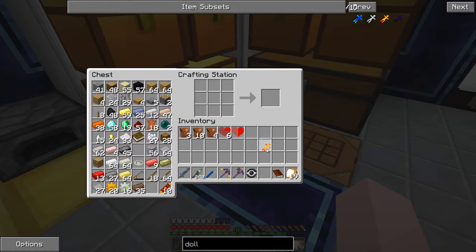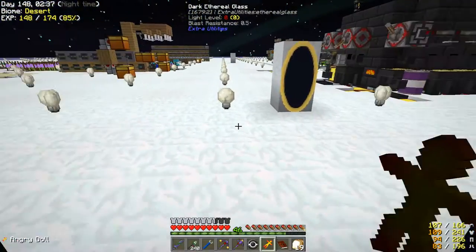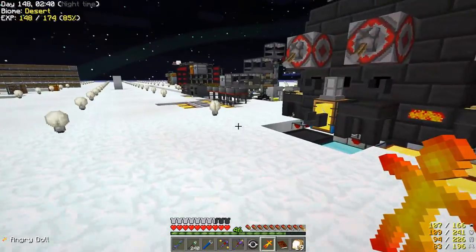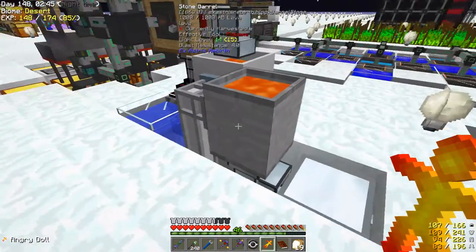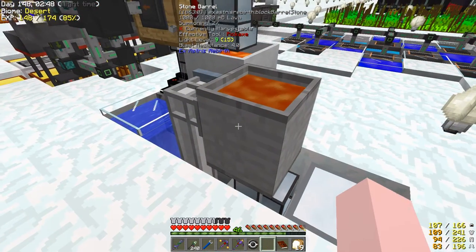That should be everything for the angry doll. Notice I have a safari net on my bar — that's important. We come over here to our barrel full of lava and put the angry doll in.